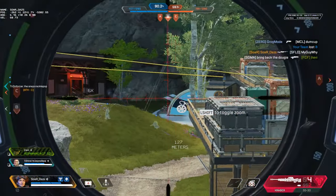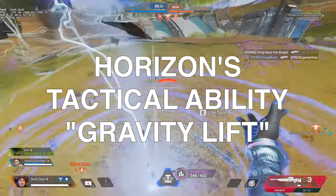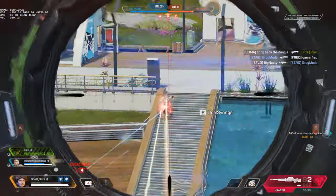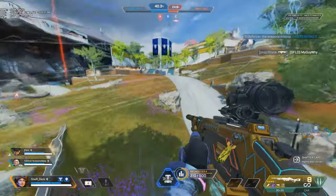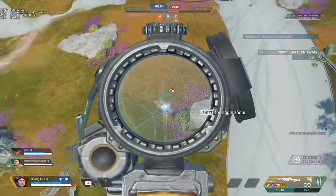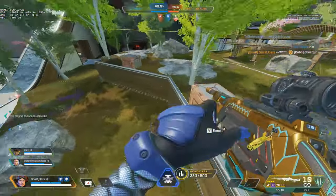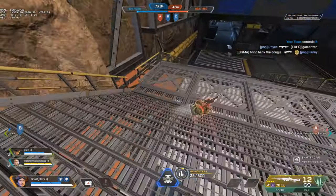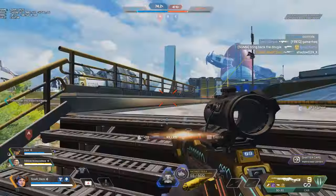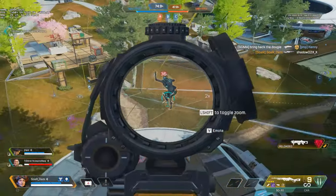I currently have two out of three done; the other is Diamond 2, close to Diamond 1. Now let's deep dive into the quick details of Horizon's tactical ability. Her tactical lifts players to a maximum of 30 meters off the ground, with the grounded lift staying active for 10 seconds. The cooldown starts after 10 seconds. If the gravity lift is immediately activated, the cooldown starts when the ability ends. Players are automatically kicked out once they reach the top after 2 seconds, and then the cooldown is a total of 20 seconds.